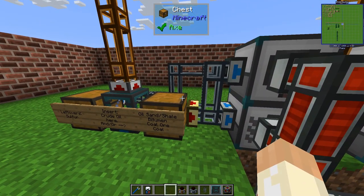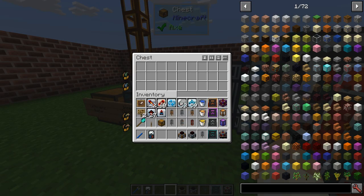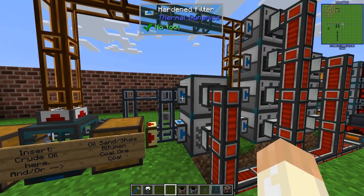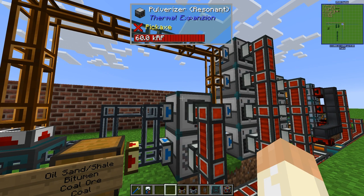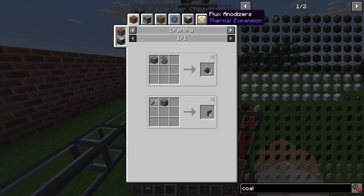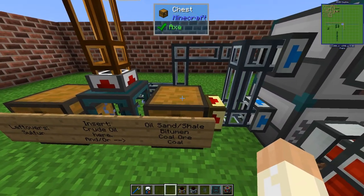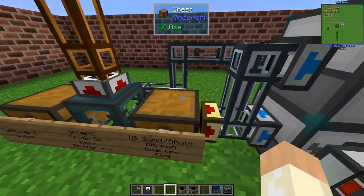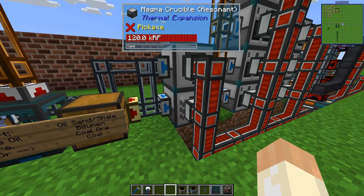So once you dump your stuff in here - oily sand, shale - you can take one coal ore as an example. It will be output and this filter will send it to this pulverizer, and this will be pulverized into normal coal. And sometimes you can get pulverized coal as well. It ends up here again, just as these coal will turn into pulverized coal, and they will go back into this main chest. Now they will be sent to this magma crucible.